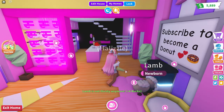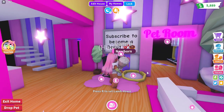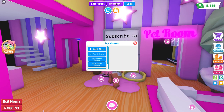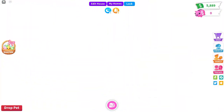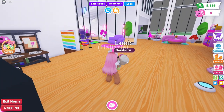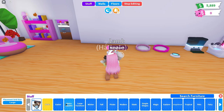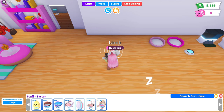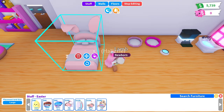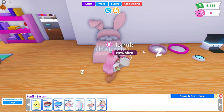Before I end this video I really want to check out the new furniture that was added. I don't have enough space in this house so I'll take out another home — this one has the most space. I didn't know how to decorate it before since it was too big, but let's take a look at the new furniture in the Easter tab. Oh my goodness, look at all this! I'm really glad that a lot of the items in this event don't require the egg currency — at least the furniture items don't.